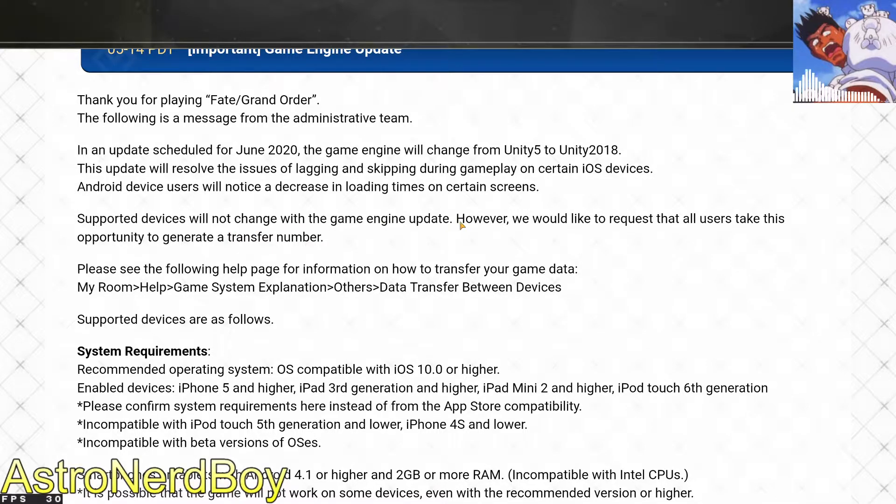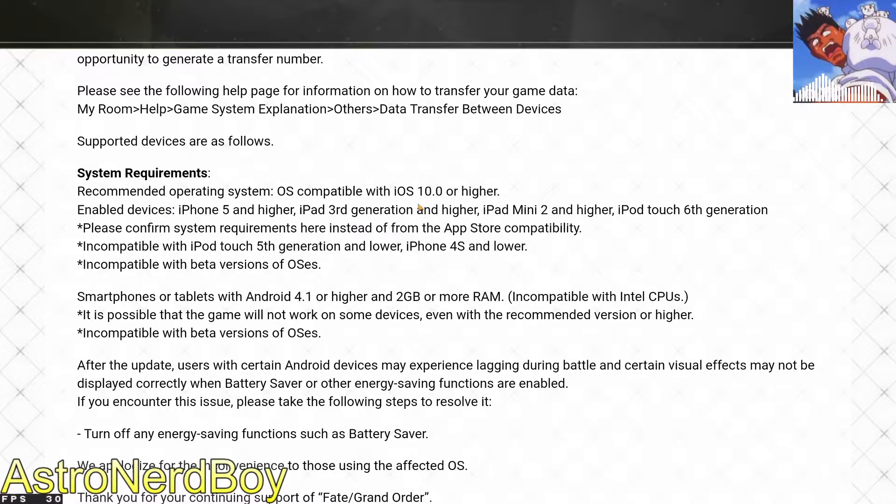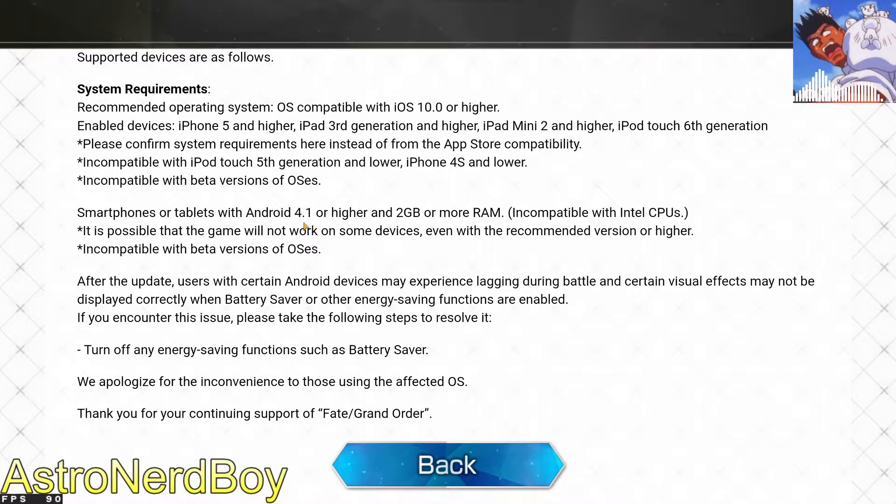Supported devices will not change with the game engine update. However, they request that all users take this opportunity to generate a transfer number. For system requirements: iOS 10 or higher is needed — iPhone 5 or higher, iPad third generation or higher, iPad mini 2 and higher, iPod touch 6th generation. For Android, smartphones or tablets with Android 4.1 or higher and 2GB or more RAM are needed.